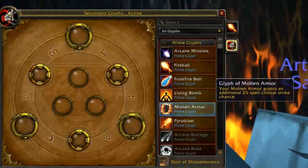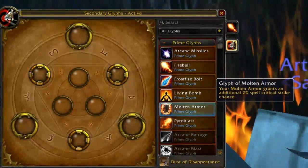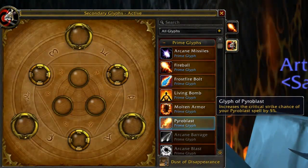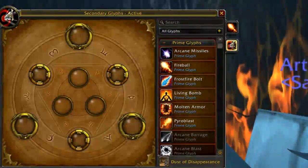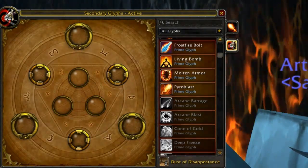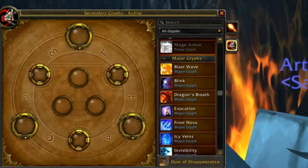Molten Armor should always be up in PvP. If you grabbed the Firestarter talent I recommended in my PvP spec guide, you'll have Molten Armor active so you can cast Scorch while moving, and the increased crit from the glyph increases your Pyroblast proc chance, meaning more damage and better survivability. Mage Armor glyph isn't needed in PvP just as in PvE. So for prime glyphs, I recommend the same three for PvP as for PvE: Frostfire Bolt, Living Bomb, and Molten Armor.